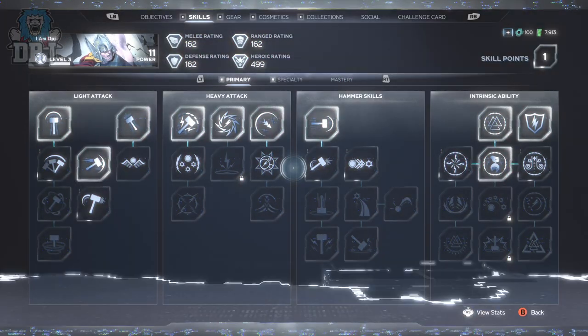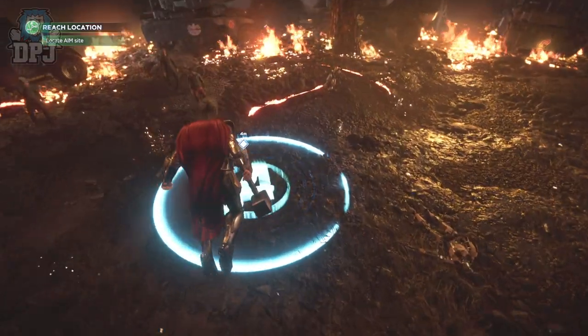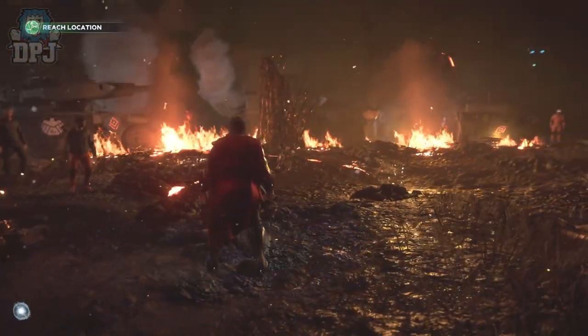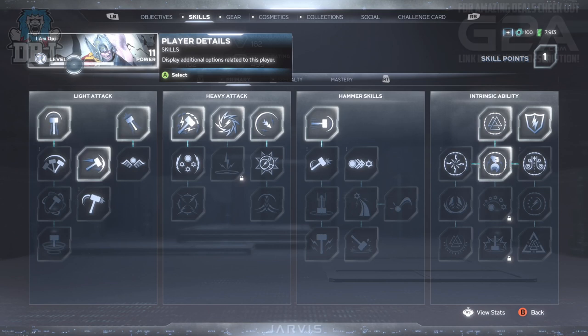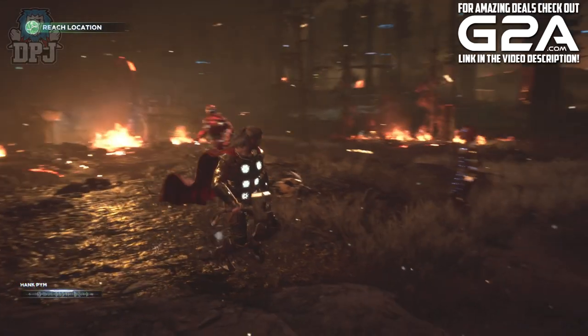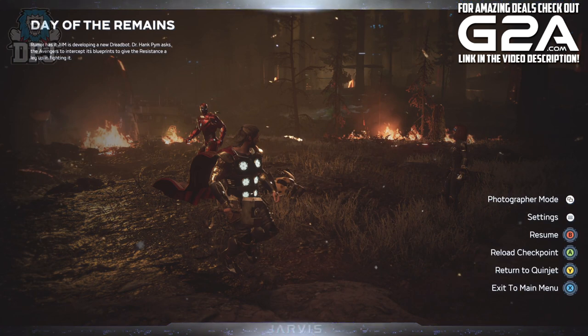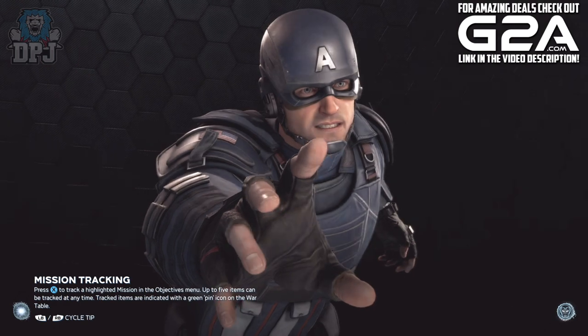Okay so this XP farm is kinda busted. What it allows you to do is basically start a mission, run forward for about 15 seconds or fly forward for about 10 seconds, stand on a point for literally a second, and earn literally about 25% or a third of your XP bar. You then simply reload that checkpoint and rinse and repeat. And you have yourself the best XP farm in the game right now.